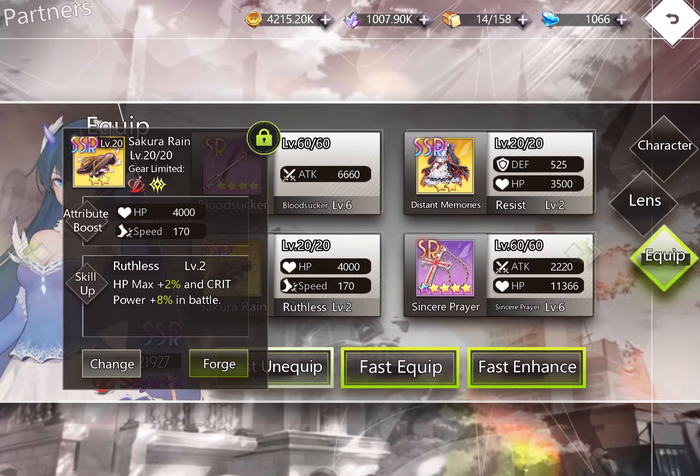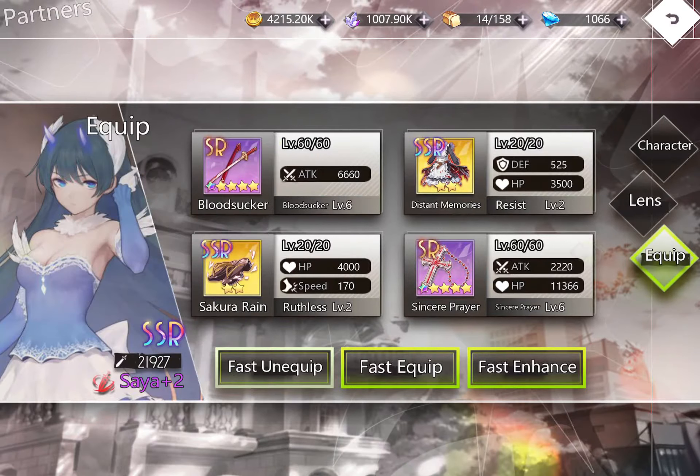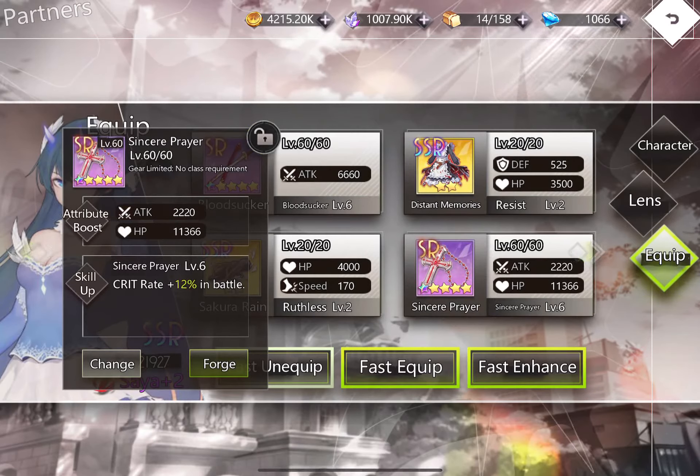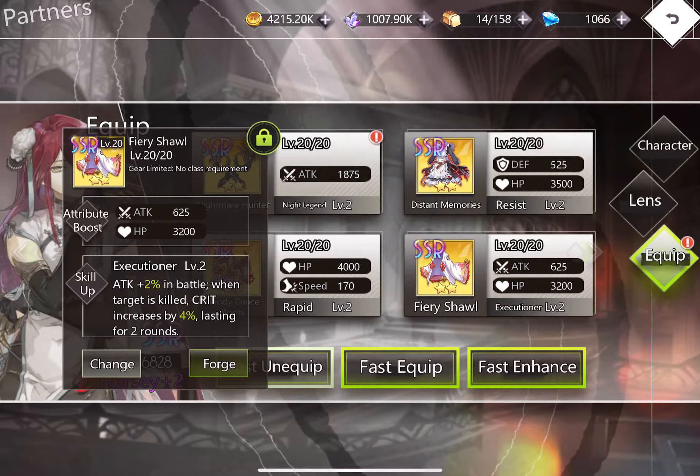I haven't maxed out her boots yet, but once I do her speed will increase, meaning she'll likely attack first. For armor, I'd like Scarlet Cure but I'm using block resistance instead to counter guardians with high block rates. Saya has 6.6k attack from Blood Sucker and 2.2k from Sincere Prayer. Meanwhile Herzi sits at 18.75 attack and has a crit build, though enemies will likely target and kill Herzi first.